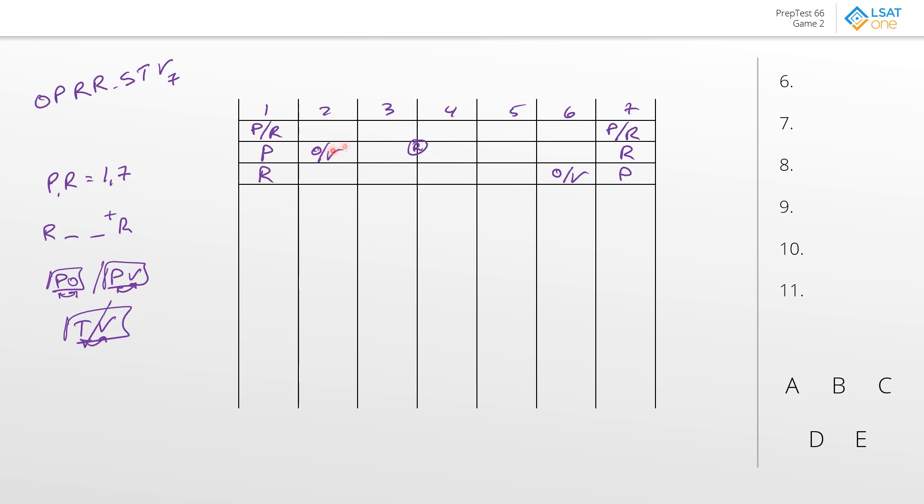Position two could be a V, which means T just can't go into three. But if it's an O, then we have to worry about where V and T go between those spots — that seems flexible. In the bottom scenario, we get a mirrored setup. If R goes into one, then the second R has to go into four or five. These two templates really seem like mirror images of each other, with the same issue around V and T.